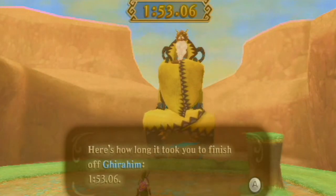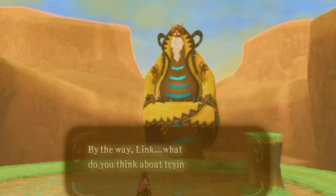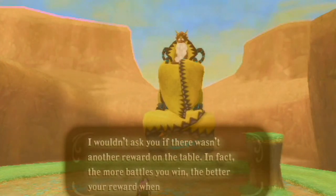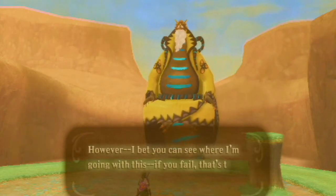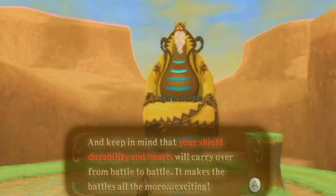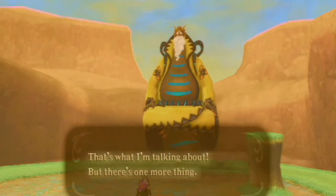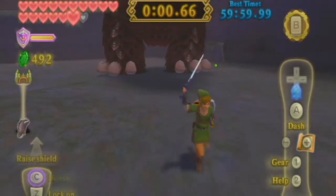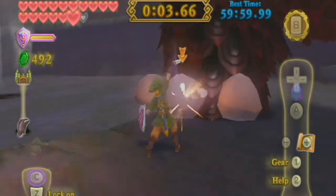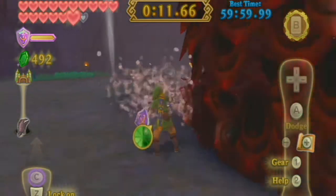For the Boss Rush Mode rewards: the first one you get 20 rupees, the second one a small treasure, the third one 100 rupees, the fourth one a heart piece (or 200 rupees if you already have it), the fifth one is 300 rupees, the sixth is rare treasure, the seventh is 500 rupees, the eighth is the Hylian Shield (or 1,000 rupees on repeat). The ninth is 2,000 rupees, the tenth is three rare treasures, the eleventh is 3,000 rupees, and the twelfth is 9,900 rupees — you need the fully upgraded wallet for that last one.